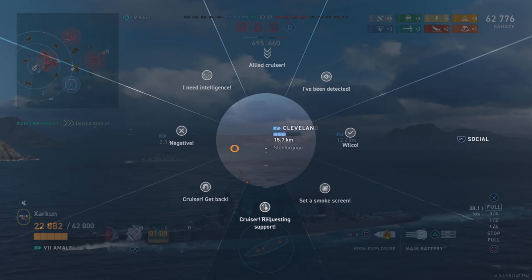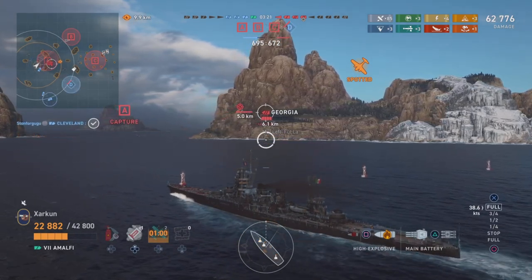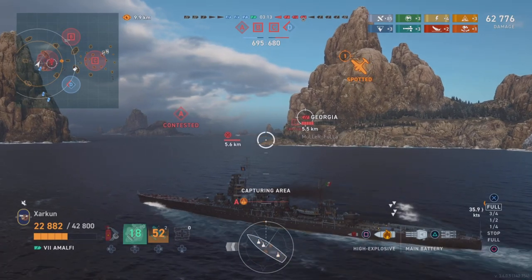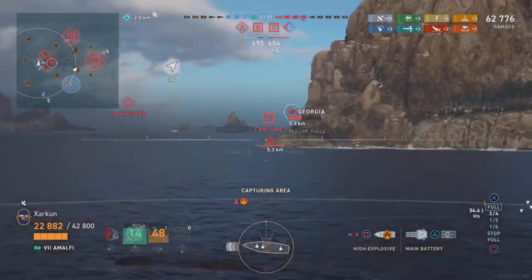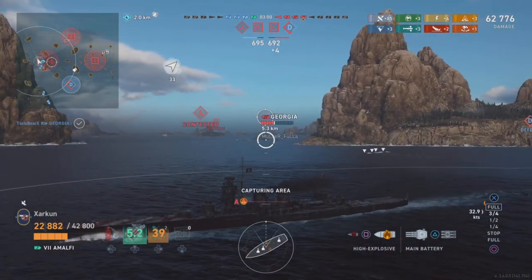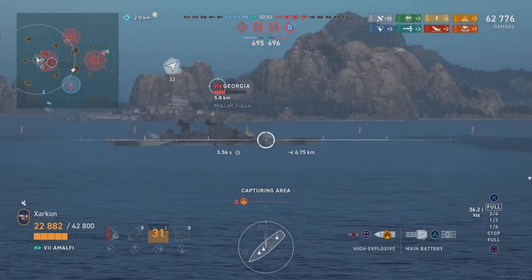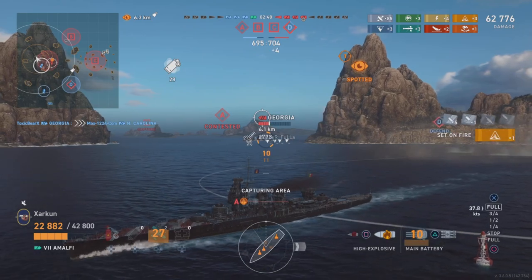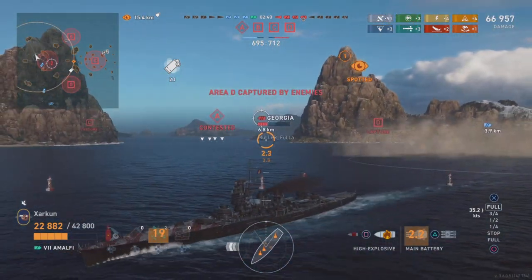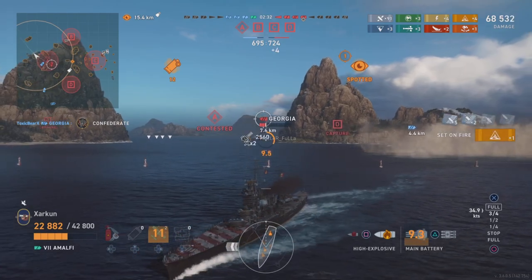Cleveland on our team is shooting at the Georgia. I ping him to stop doing that — I think it's more important that he goes and kills what I suspect is the enemy destroyer inside that delta cap. The Cleveland replies Roger, understanding his role as a high DPM radar cruiser, which is nice to see, and he makes a turn to start heading for the delta cap. Meanwhile the Georgia was expecting me, but I'm able to deploy the Amalfi's exhaust smoke screen to conceal myself as I go around this corner.